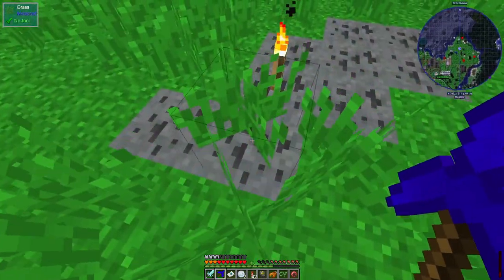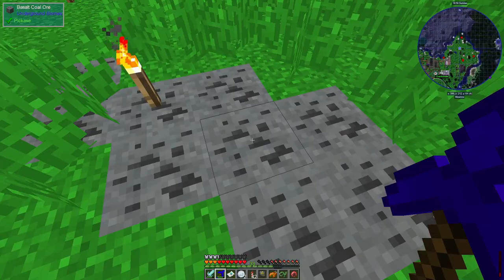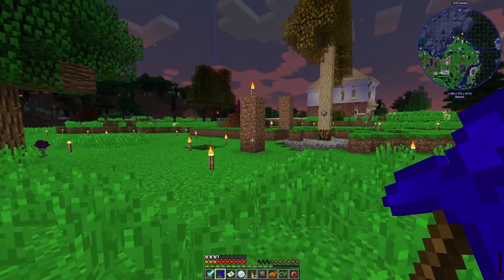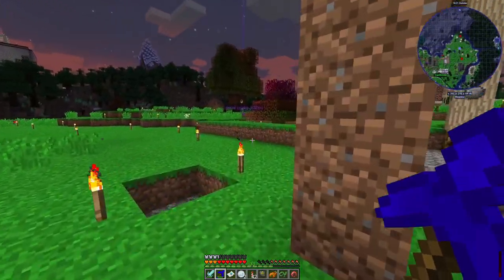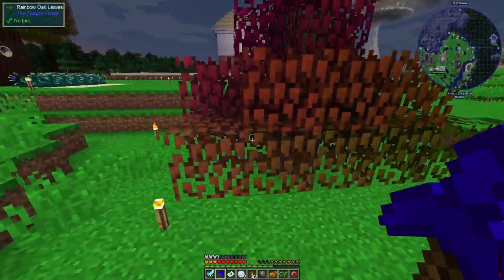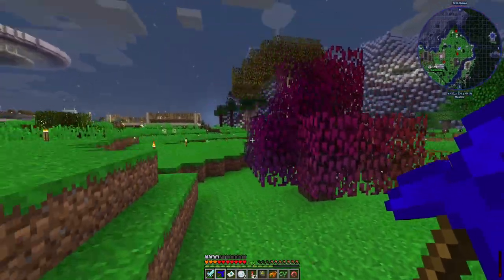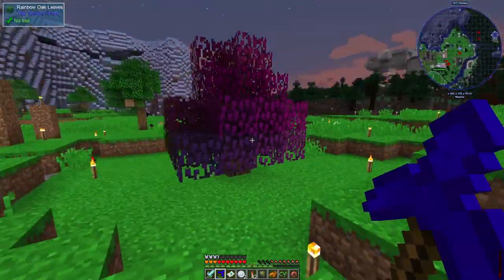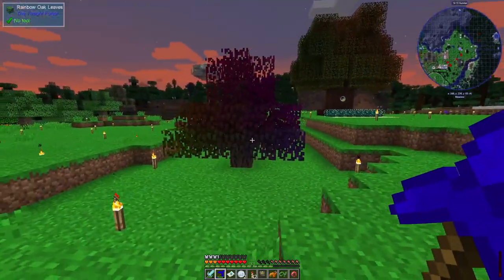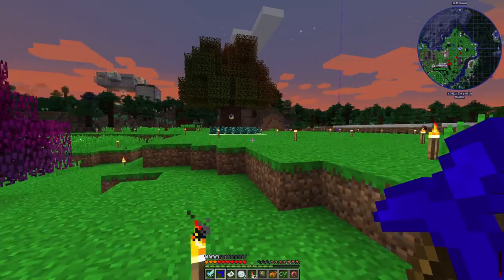At some point we'll probably move this tree to somewhere else and be able to do it all again. There are a couple of other funny ones. There's this rainbow tree - as far as I'm aware, this doesn't actually do anything particularly clever. It just has really colourful leaves, and the colour of the leaves is apparently set by its position in the world.